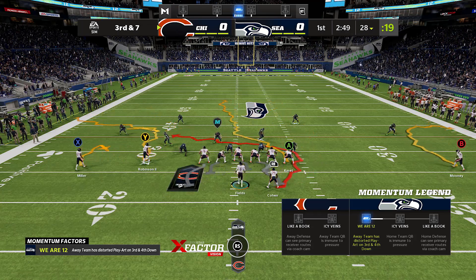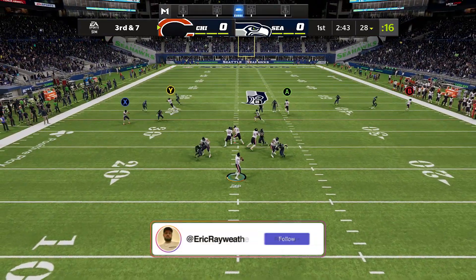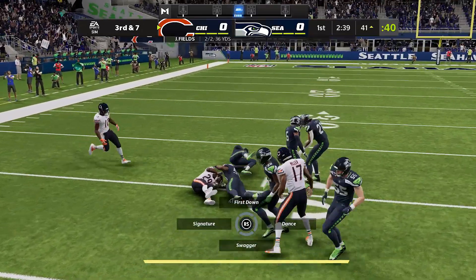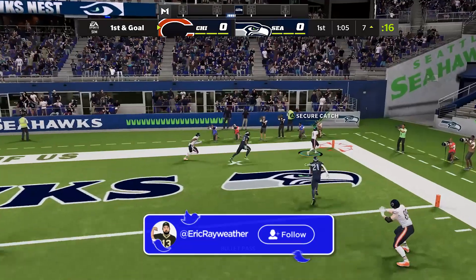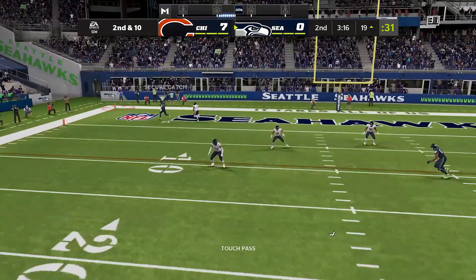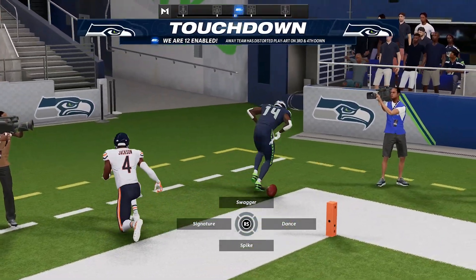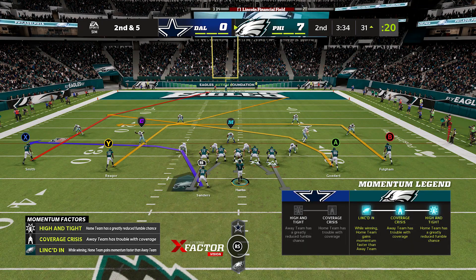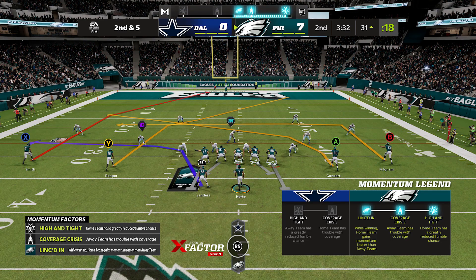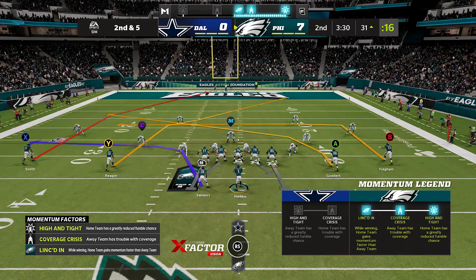Number two on the best list is the new momentum and home field advantage addition to the new consoles. This isn't on last gen unfortunately, but I think overall this is one of the best additions to the game because it makes every game feel special. Every game you have a momentum meter above your scoreboard that can swing in either team's favor based on things like getting positive yards, touchdowns, turnovers, sacks, and everything else. Every game you have two random M-factors on your momentum board, and if you swing momentum enough in your favor you can unlock one or both of them, giving advantages or boosts to your team or making it harder on the other team.